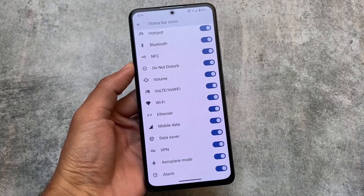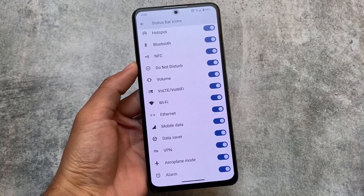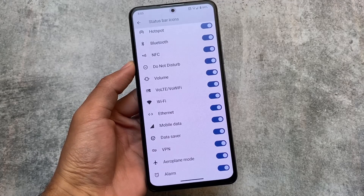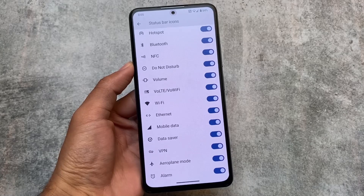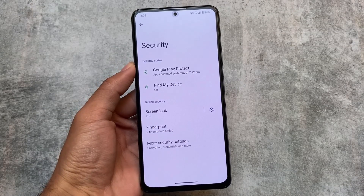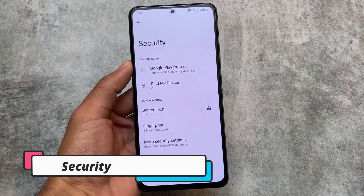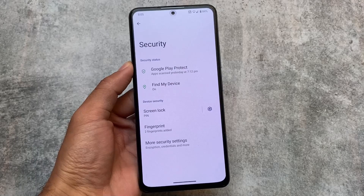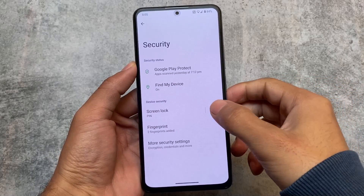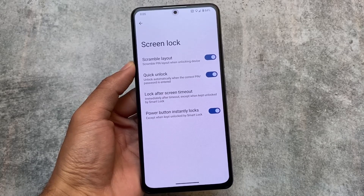One thing that was kind of surprising — the VoLTE and VoWiFi indicators are present and working perfectly fine. In some custom ROMs, if you enable VoWiFi, the VoWiFi icon doesn't disappear even when you're on VoLTE — that bug is not present here. We also have the fingerprint option available, but no face unlock, unfortunately.